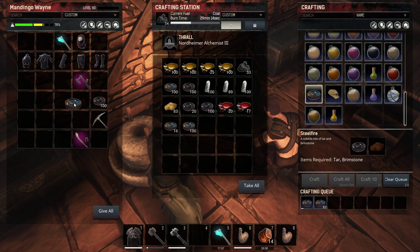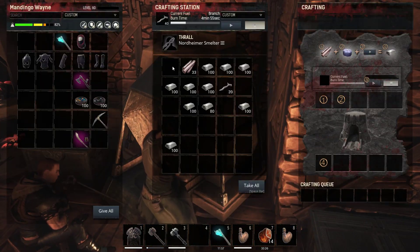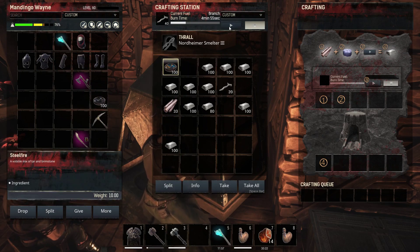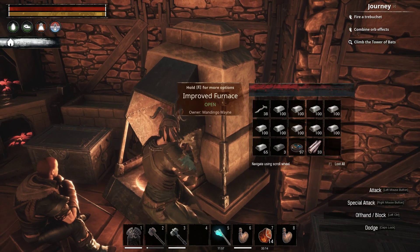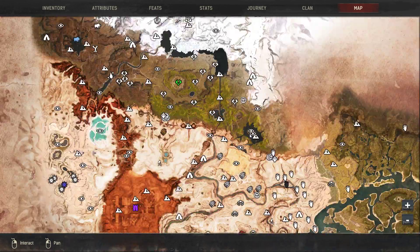Now with the steel fire, you grab it out of your fire cauldron and take it to your furnace where you have all your iron bars set up, plug it in, and now you're making steel bars. That's the whole process.